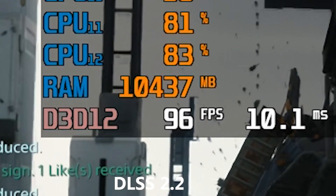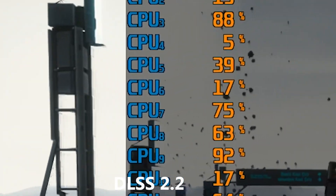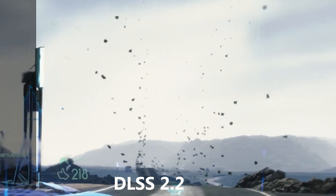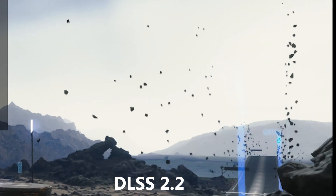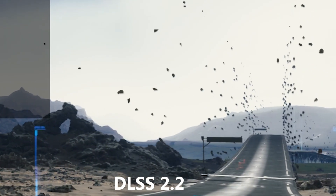Death Stranding on my GPU has a problem where when DLSS is turned on, it under-utilizes the GPU completely. This is somewhat alleviated — not really — it's like 67-66% utilization versus 70%. Either way, it's a couple more frames.